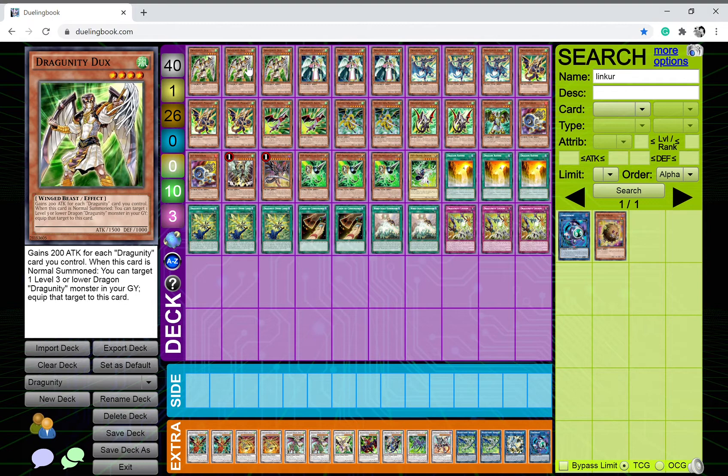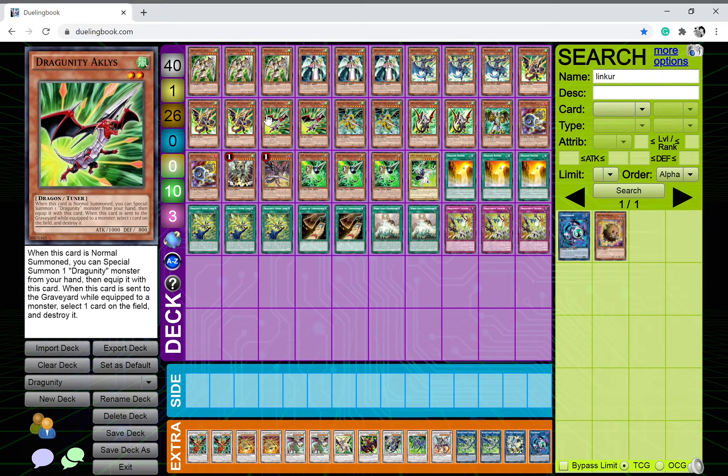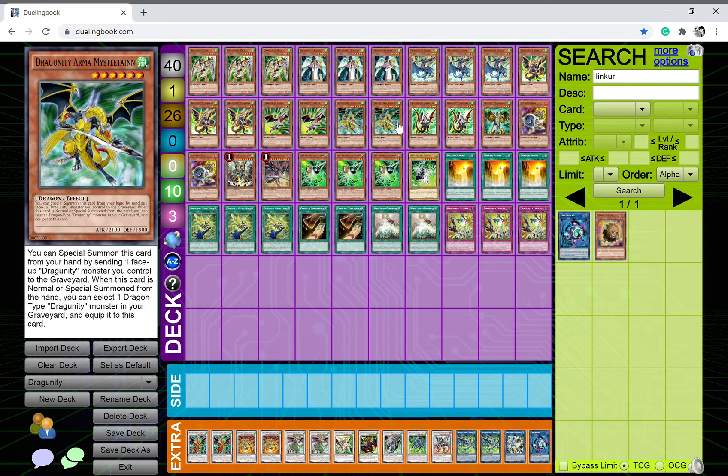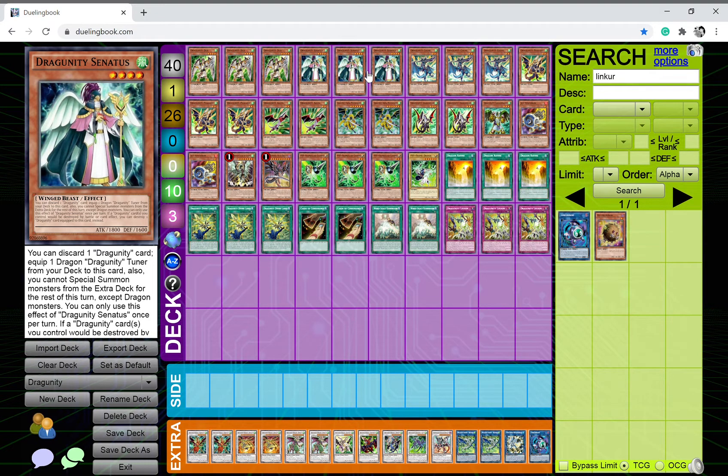Starting things off, I play three copies of Dragunity Dux. This card gains 200 attack for each Dragunity card you control, and when this card is normally summoned you can target one level three or lower Dragunity monster in your graveyard and equip that target to this card. The reason it says 'Dragunity cards you control' is because most of your Dragunity monsters can equip themselves to your other monsters, helping protect them or give offensive capabilities.